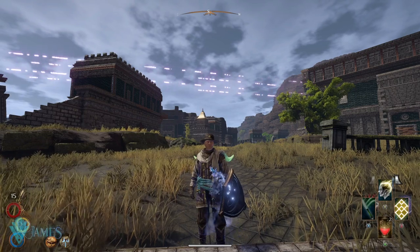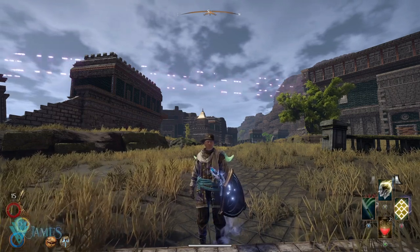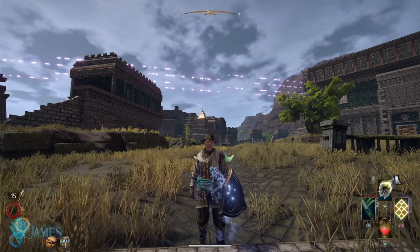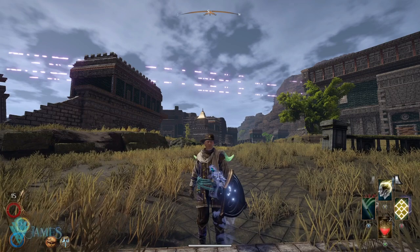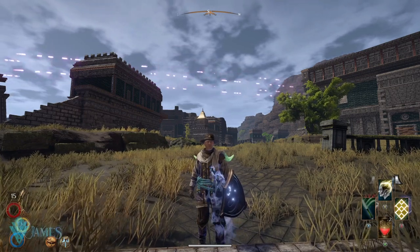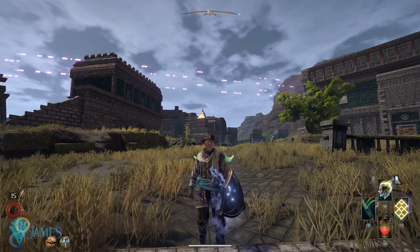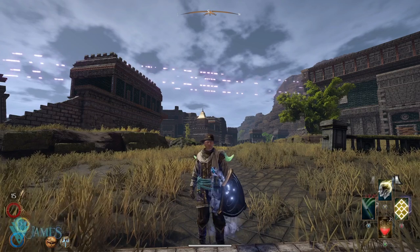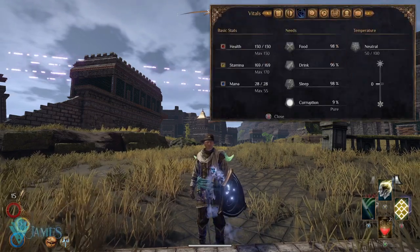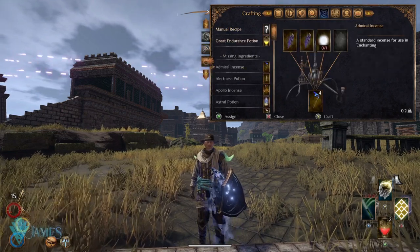Today: enchantments. Enchanting your items in Outward can be a pain in the ass, because Outward doesn't really tell you how to get the materials — Outward doesn't tell you anything. But that is why I am here. I'm going to teach you how to farm the materials to enchant your gear in less than an hour. It really is not that complex. So, what do we need to enchant our gear? Well, to enchant our gear we need instances.